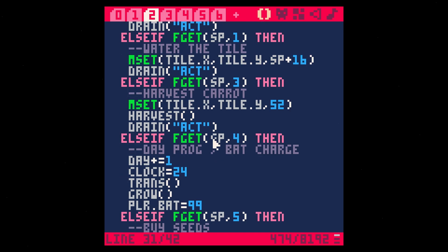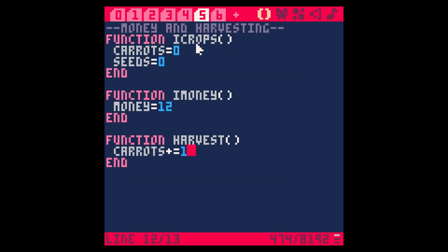Let's make sure we actually have these set up. In eye crops we have carrots and seeds — great. And we have our money, carrots, seeds, and money. That's all we need. Let's save and run.